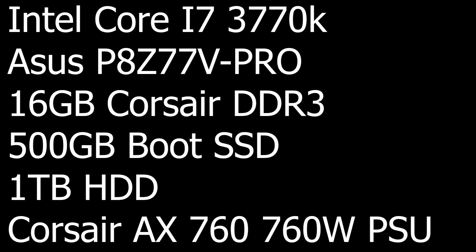The specs are as follows: we have an Intel Core i7-3770K paired with an Asus P8-Z77V Pro motherboard and 16GB of Corsair DDR3 RAM. We have a 500GB boot SSD and a 1TB hard drive, as well as a Corsair AX760 power supply.